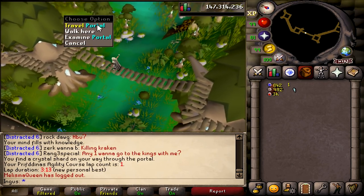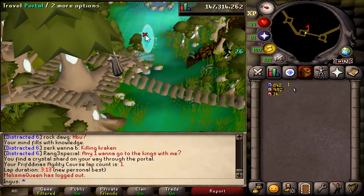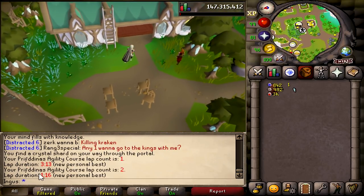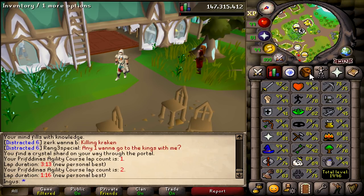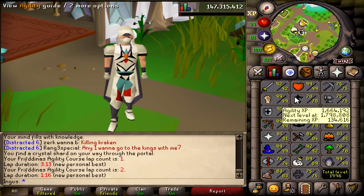We got another portal — let's use that. That's much better — one minute. So if each one takes one minute, it's gonna be about 50 to 60,000 experience per hour. We got three hours to go. Two hours of straight agility. Well, this is gonna be really, really fun.